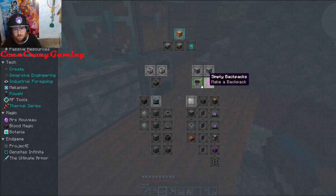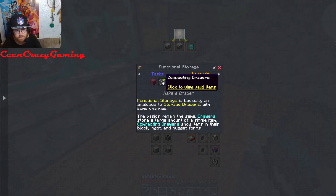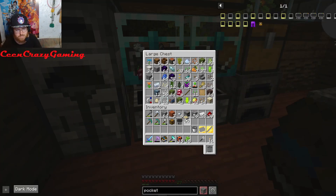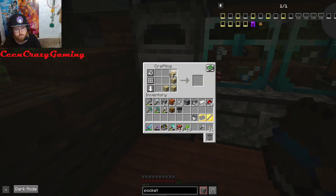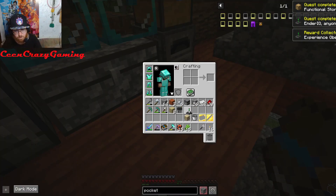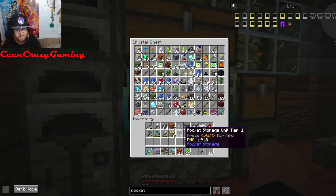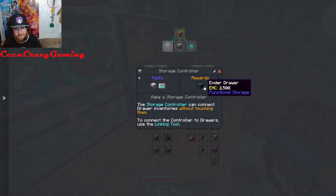I'm keeping this pocket storage, it's cool. Let's keep hitting achievements. Next up: drawers. Making a storage drawer is incredibly simple — it's like the most basic recipe in this game. We craft it, boom, achievement done. Random reward received: an experience obelisk — I don't even know what that means, but I'll keep it.